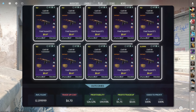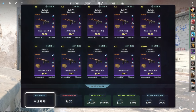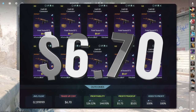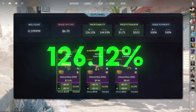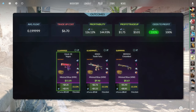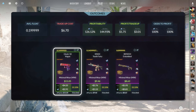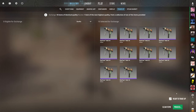The next trade-up consists of 10 StatTrak Field Tested Restricted skins from the Fracture case, below a 0.2 average float. Get each input for 67 cents or less. This trade-up costs around six dollars and 70 cents total and has 126.12% profitability after Steam fees with a 100% chance to profit. All three outcomes are great, but the StatTrak Minimal Wear Glock-18 Vogue is by far the best at just under three dollars of profit.